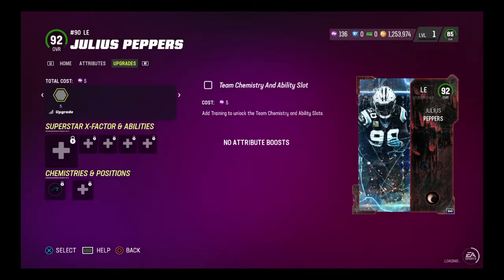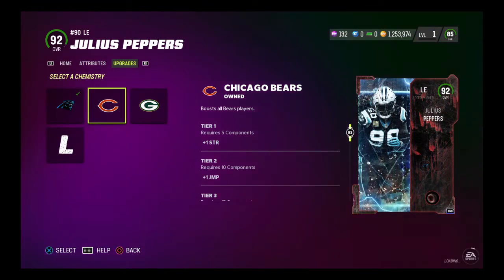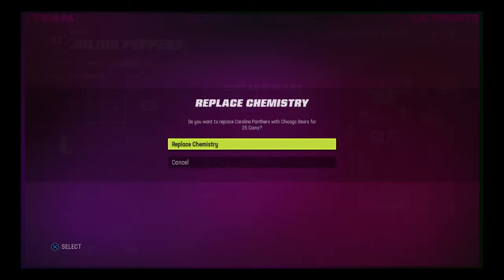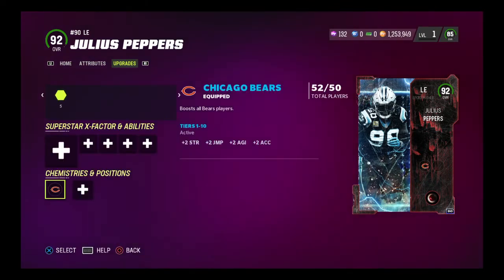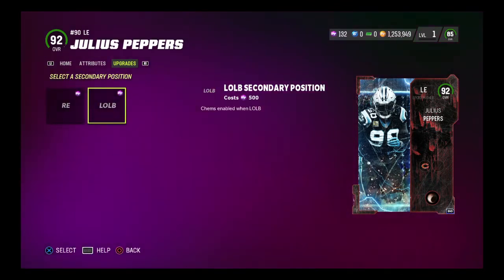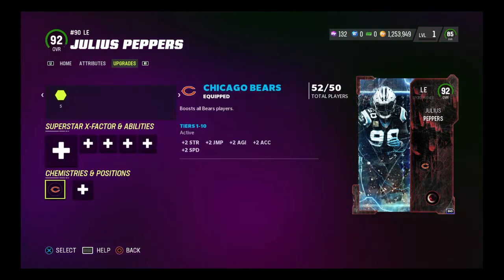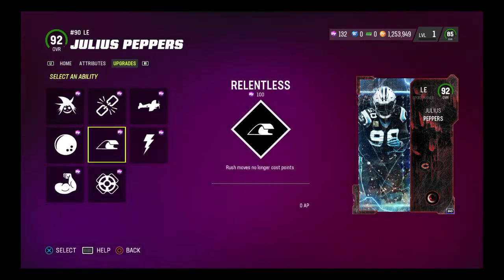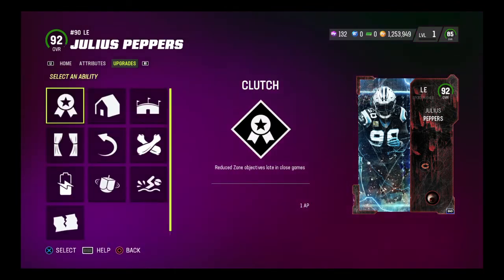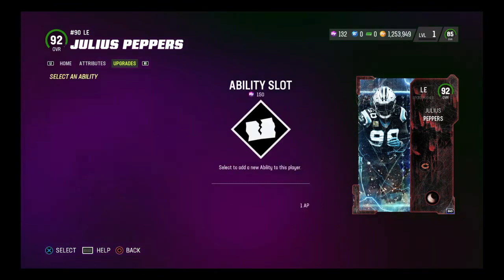Julius Peppers here. He actually might go up in price because I haven't upgraded him yet. These are the teams he gets — of course we're throwing in the Bears. He also can play right end and left outside linebacker, so if you want to move him over to the other side, you can. Ability slots are the same as every other defensive lineman.